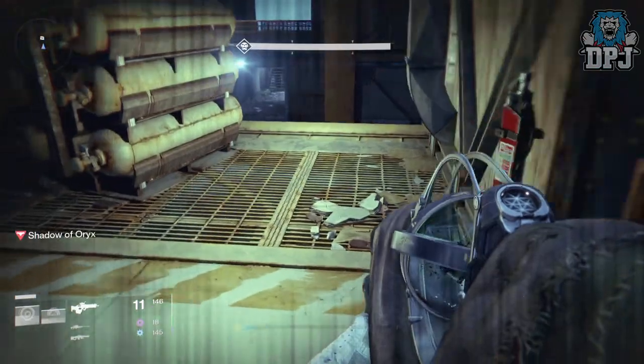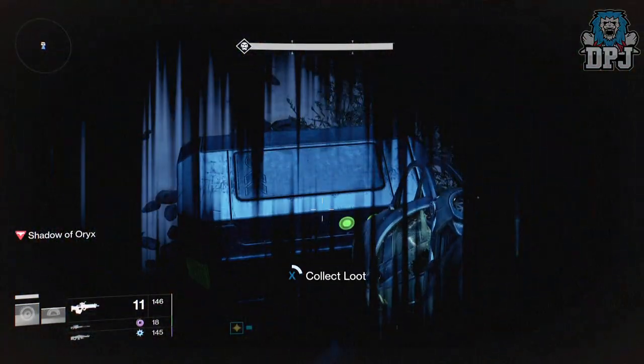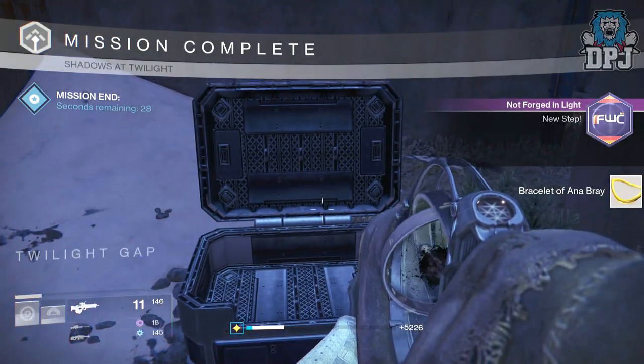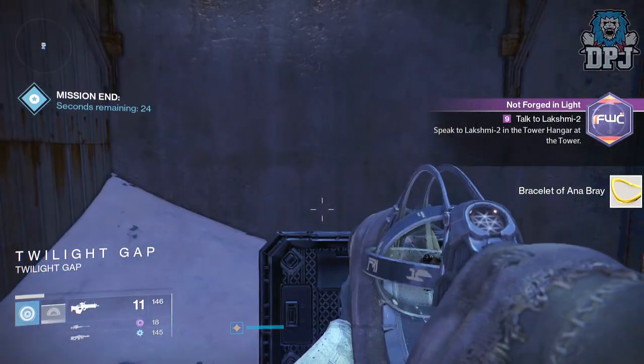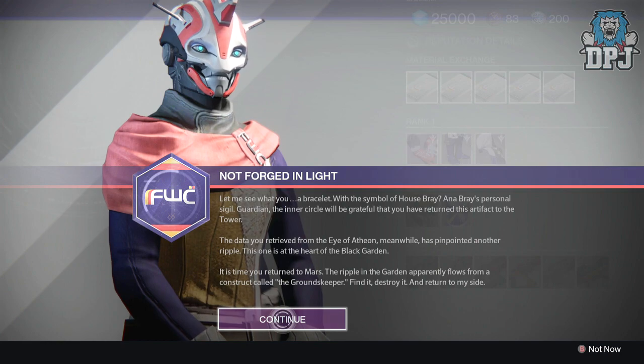Once near the sea flag area, look for a chest. You can see where mine spawns, but I don't think it spawns in the same place every time. Once you've opened the chest, you'll be rewarded with a Bracelet of Anna. You then need to head back to the Future War Cult vendor in the tower.